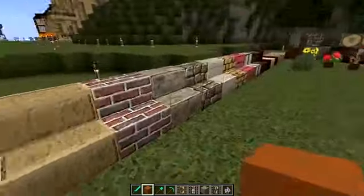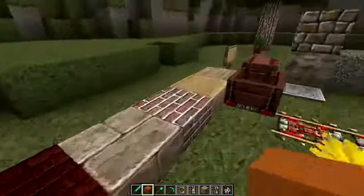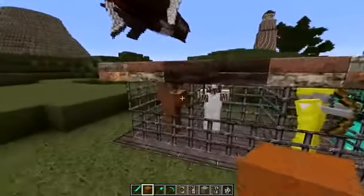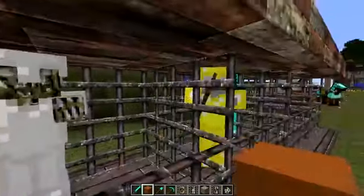There's obsidian, mossy cobblestone, we have a bookshelf, we have a TNT - atlas and explosives - there's a daylight sensor, brick, hopper, with all the varieties of stairs and all the varieties of slabs. The armor hasn't been done, zombies have been done but skeletons haven't.